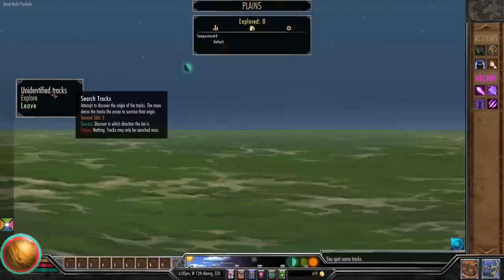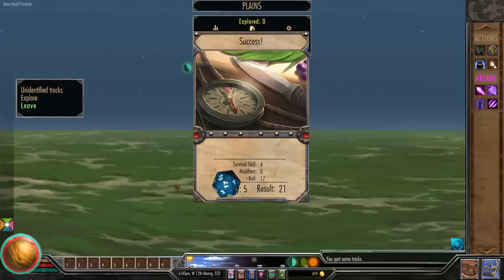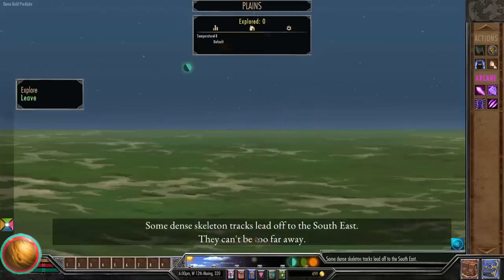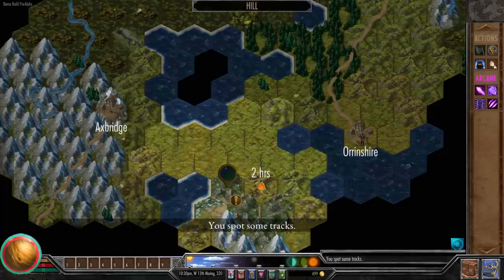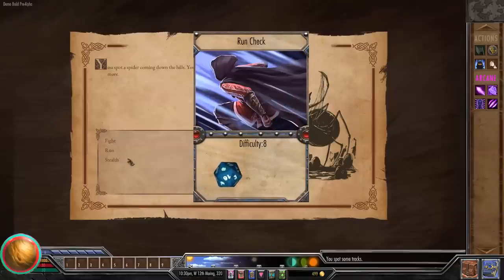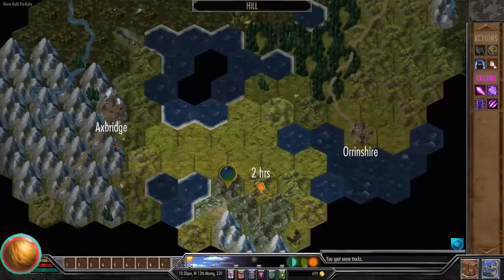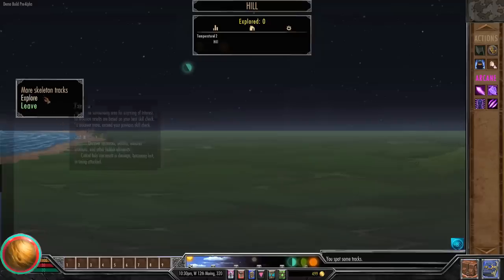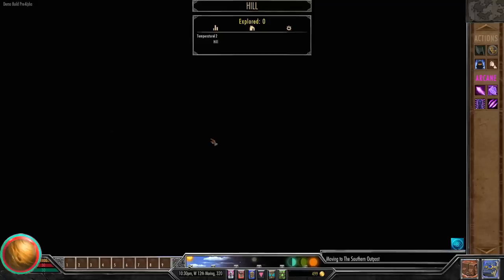We spot some tracks — survival skill 5, that's easy. Some dense skeleton tracks lead off to the southeast — they can't be too far away. There are more tracks. We spot a spider coming down the hill but run — I'm not afraid, just busy with other tasks. More skeleton tracks, and the tracks lead to a lair: the Southern Outpost. Let's go inside.